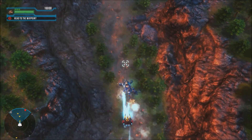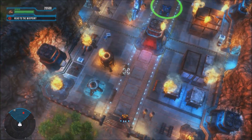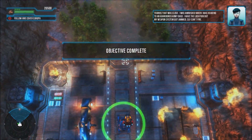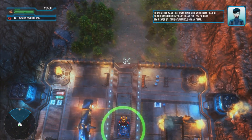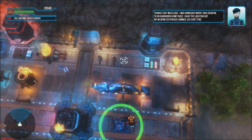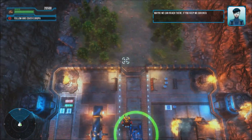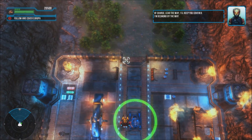Continuing the gameplay. More in-game dialogue: 'I was ambushed heading to our base. I have the location but my weapon system got jammed so I can't fire. Maybe we can reach there if you keep me covered.' 'Of course, lead the way, I'll keep you covered.' 'I'm Desmond, by the way.' 'Nice to meet you, Desmond. My name is your robot.'